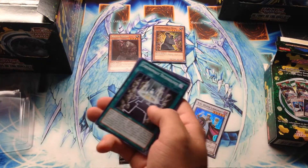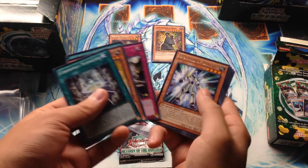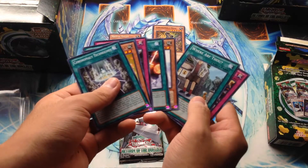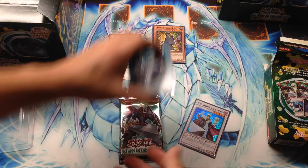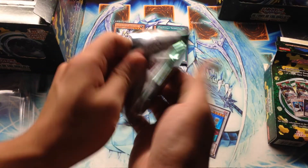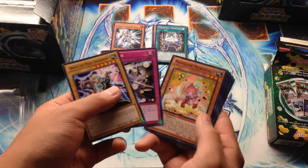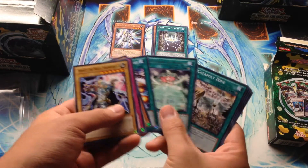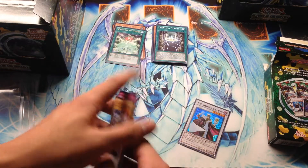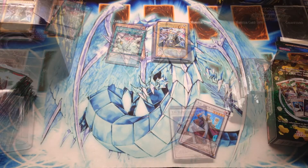I'll stop reading off every single card name but I'll try to get them all in. For our rare, we have Heroic Challenger Double Lance, and for the next rare, Where Arf Thou. These special editions typically have at least one foil in them, so hopefully we don't get gypped on the ratio. We have Spellbook of Wisdom and a decent rare. We're going to go ahead and open up the rest, then I'll be right back to open all these packs straight through.